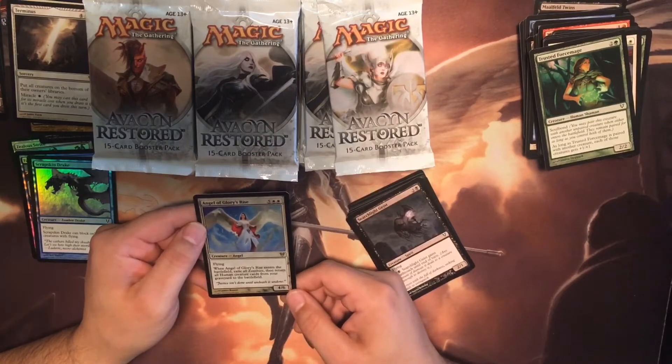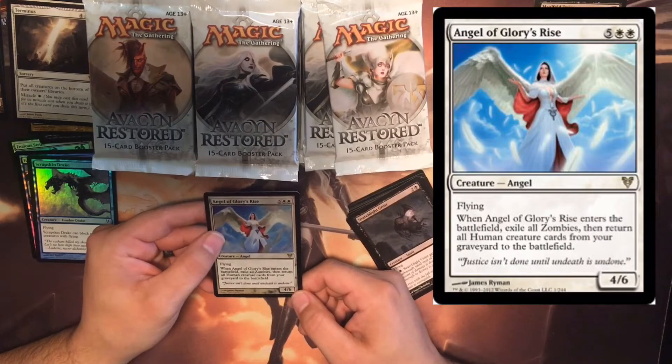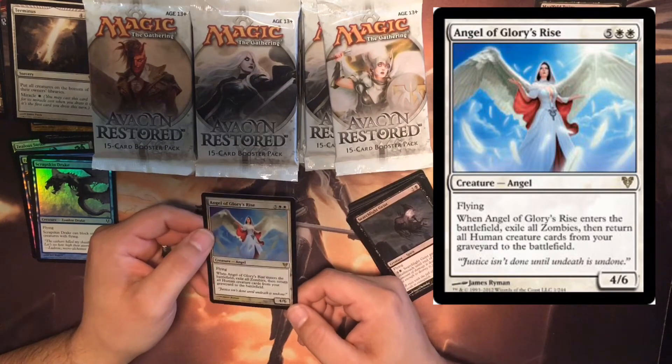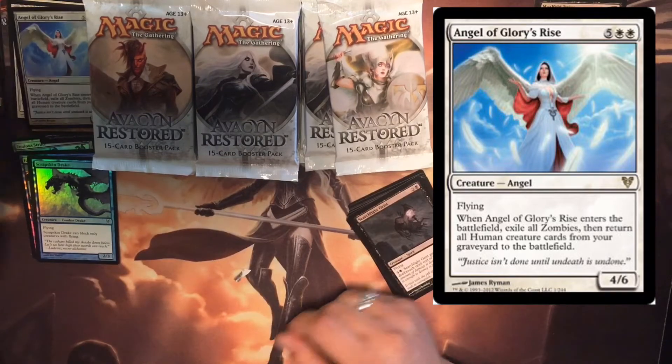Angel of Glorious Rise — flying. When Angel of Glorious Rise enters the battlefield, exile all zombies and return all human creature cards from your graveyard to the battlefield. I like that one a lot — shiny pile.